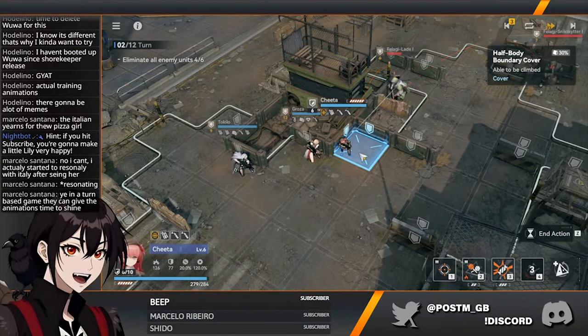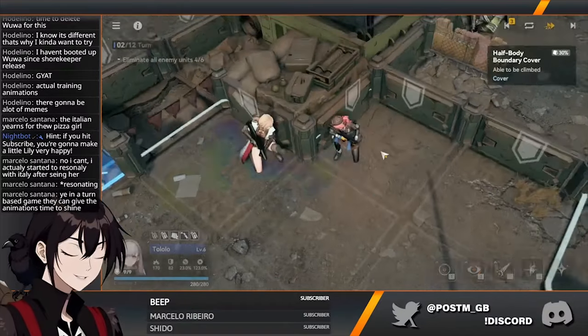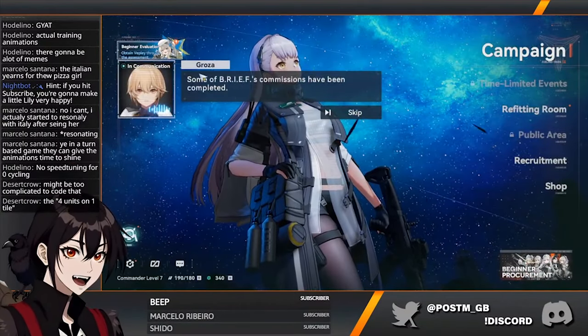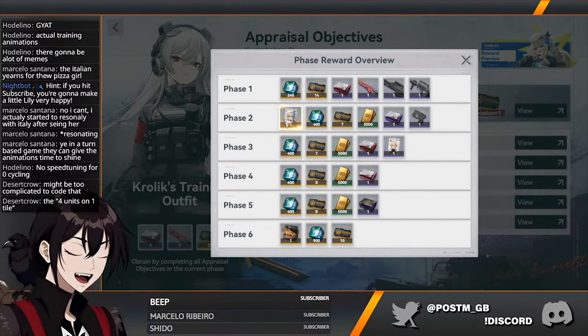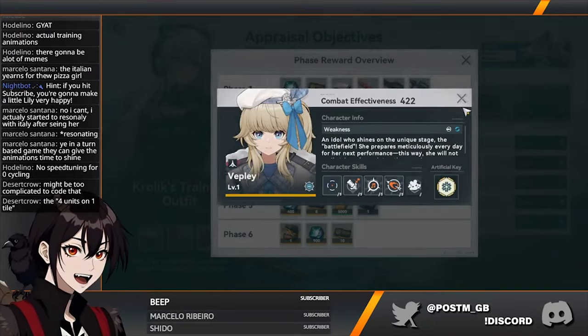Looks like she can't move onto a tile that's already occupied, though. Even though it looks like there's enough space in here for four units. Brief commissions have been completed — free Vaply on phase two, to complete this squad with a really, really nice support.